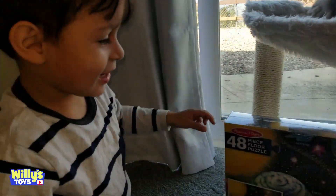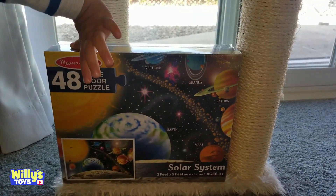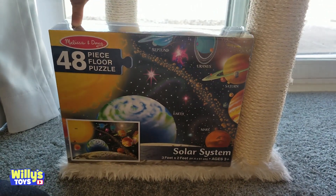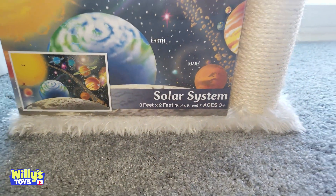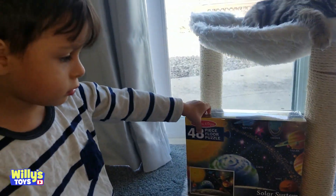Hey Will, what do you got there? The Melissa and Doug 48-piece floor puzzle of the solar system — I think it's huge, three feet by two feet. Whoa!